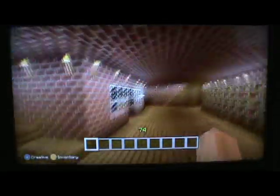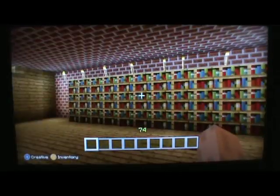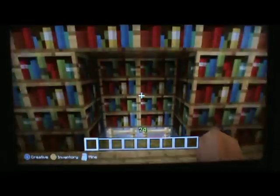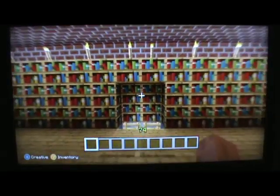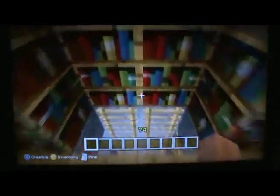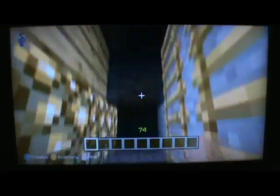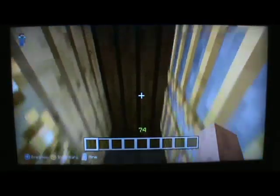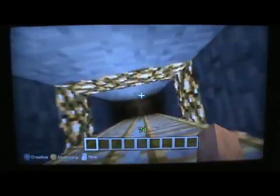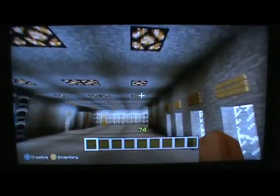That is Wayne Manor for you guys. Now we're going to look at this suspicious looking bookcase right here. I set off a pressure plate which opened up the secret entrance to the Batcave. It closes kind of quick, so sometimes when I try to walk down — there we go. I also have a button right here. It opens up for just a split second — enough time to get through. Down here, this is the Batcave.